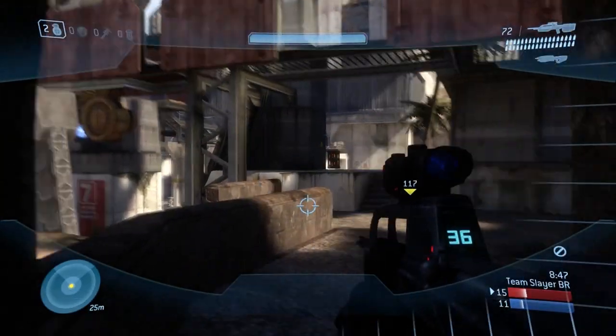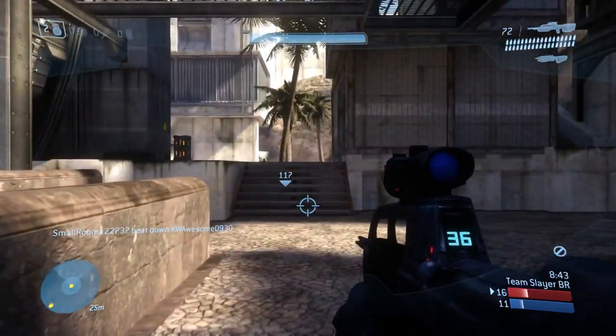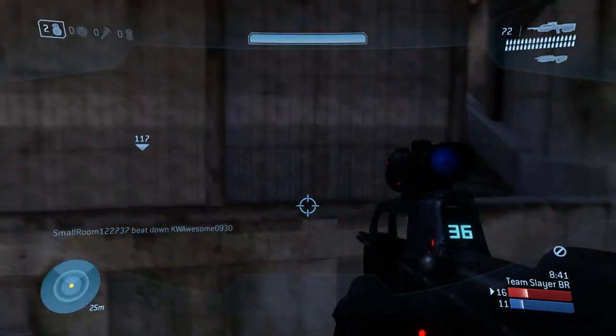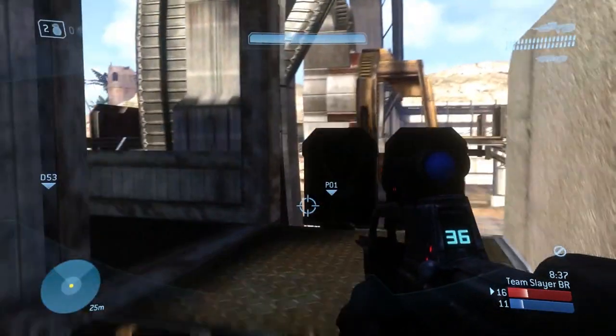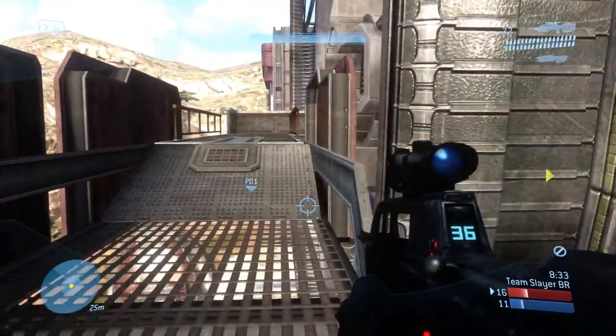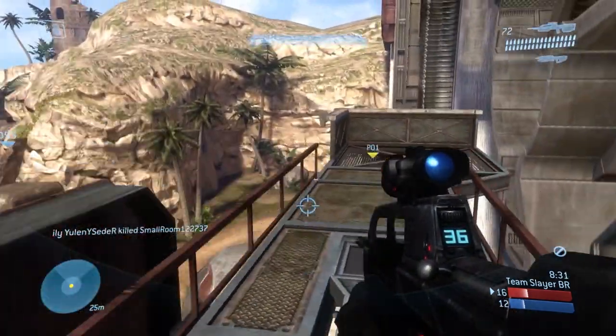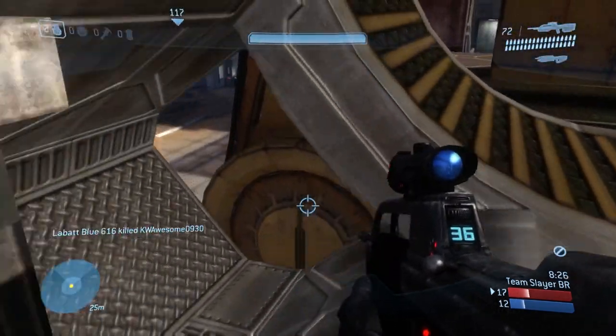Don't play hyper aggressive. If you're watching this video, you probably aren't a pro, so don't try to play like one. Learn your strengths and use that to your advantage — maximizing your effectiveness through positioning and outsmarting your opponent is almost as important as having a good shot. Don't just spawn and run back to where you died; chances are you're just going to get lit up again.